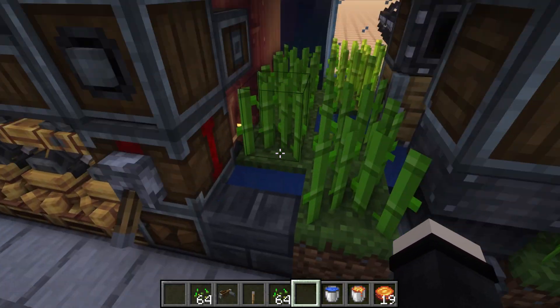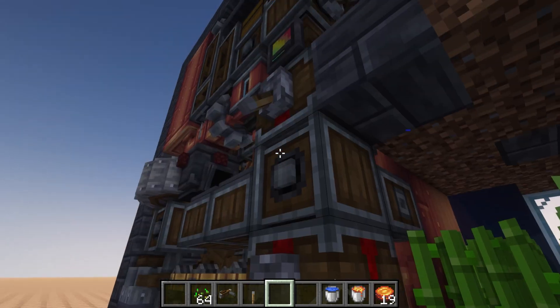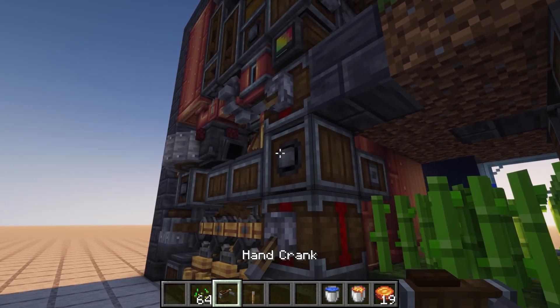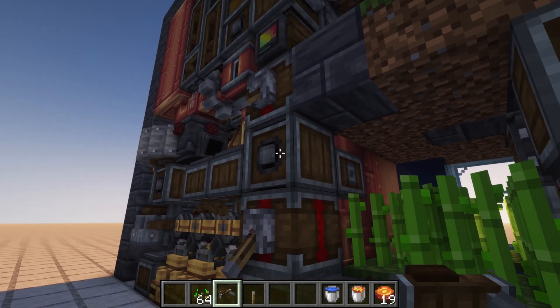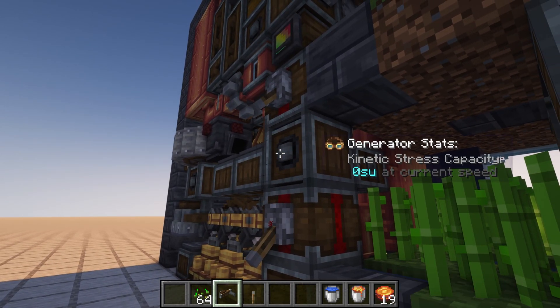If you want to breed your chickens, you can come down here and add seeds to this deployer. Make sure these clutches are on and apply some form of rotational power, whether that be a hand crank, water wheel, or any other form of power generation.